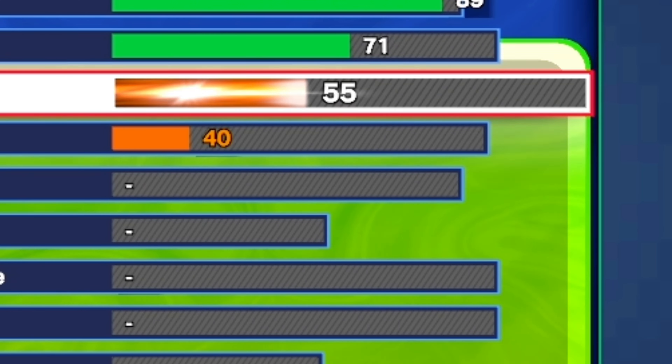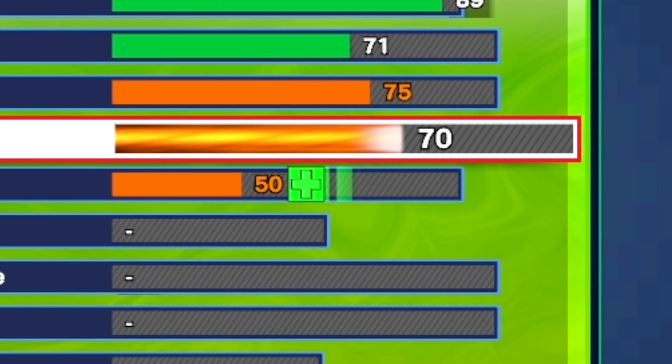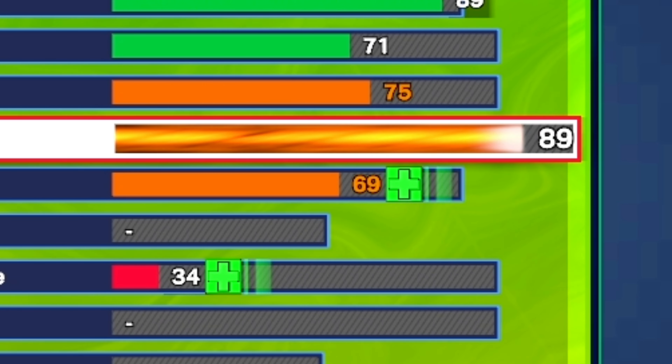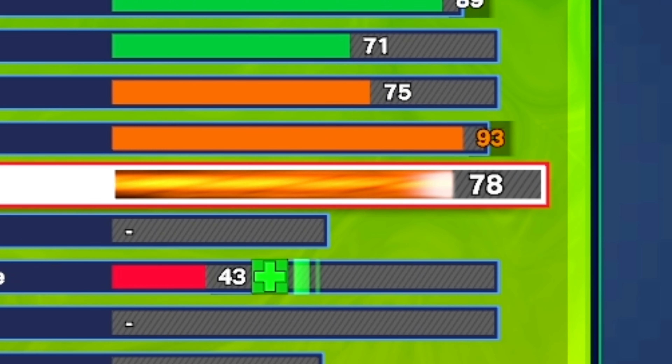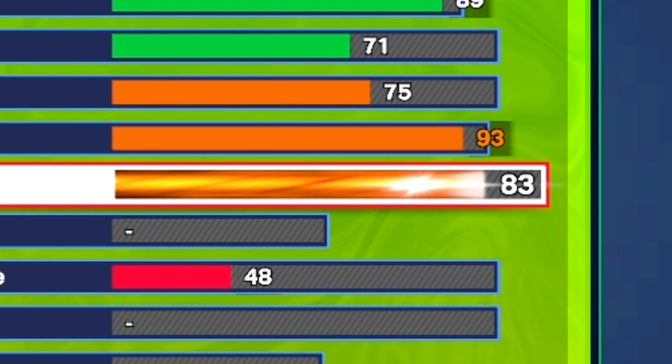For the pass accuracy, he can definitely pass that ball. I gave him a 75, at least enough for silver dimer and silver special delivery. For the ball handle I'm going to go ahead and put it all the way up to a 93 just to get gold killer combos, hyper drive, and speed booster, because he is a small guard. He's pretty fast with the ball in my opinion. I also gave him an 83 speed with ball.